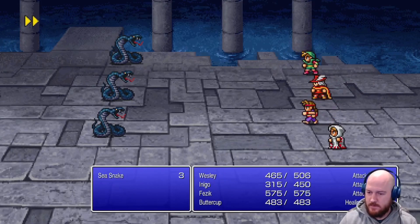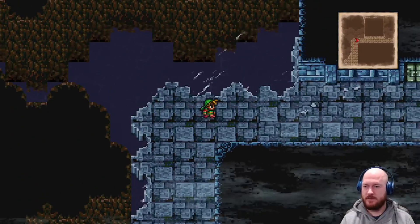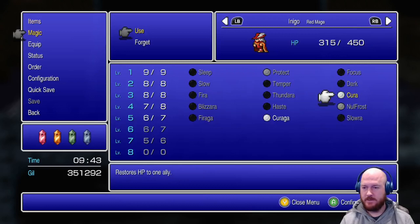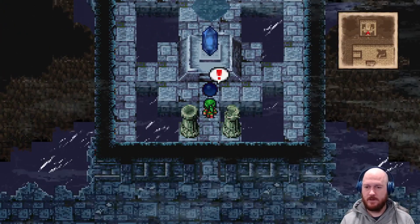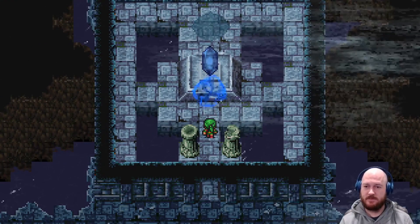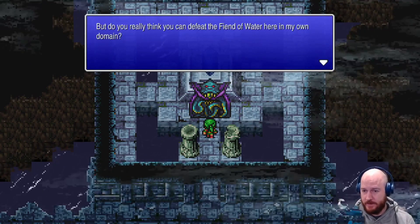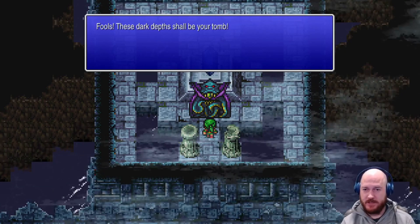All right, how are we looking on health? As long as we get a heal - we might just have to do a cure on Inigo anyways. Get him all prepped up and ready to go. Let's do the kraken! The kraken says: 'You humans do impress - I would not have thought to see you here.' It's because we have air alcohol, buddy. But do you really think you can defeat the fiend of water here in my own domain? Fools - these dark depths shall be your tomb!